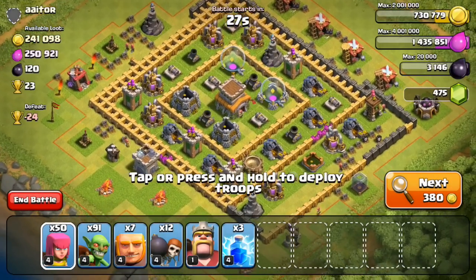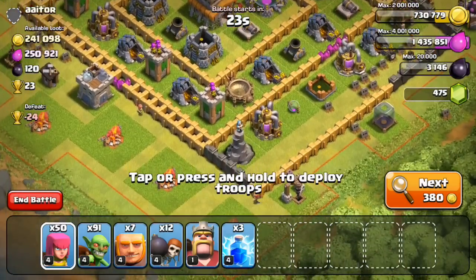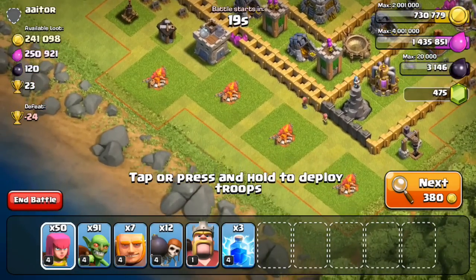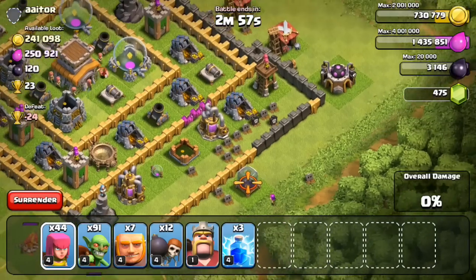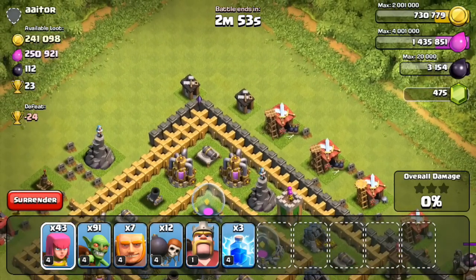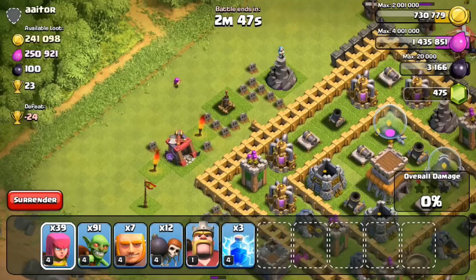Almost 500,000 resources for this next guy — definitely different than the other one. This guy has pretty much everything inside of his mines and pumps. So I'm not gonna have to focus on breaking to that second layer, and I'm really just focused on the mines and pumps. Some of them are actually spread pretty far apart, so unfortunately I can't just drop my goblins on the outside and take care of everything without dropping any wall breakers, giants, or archers, or anything.